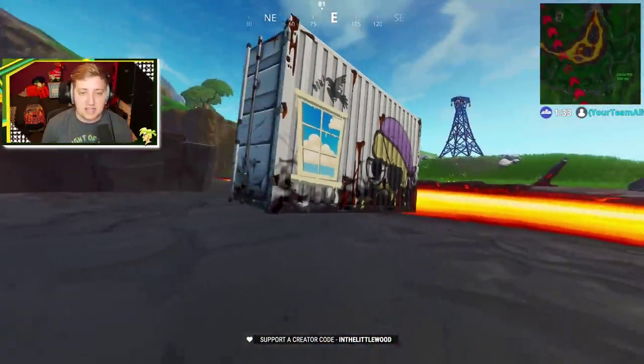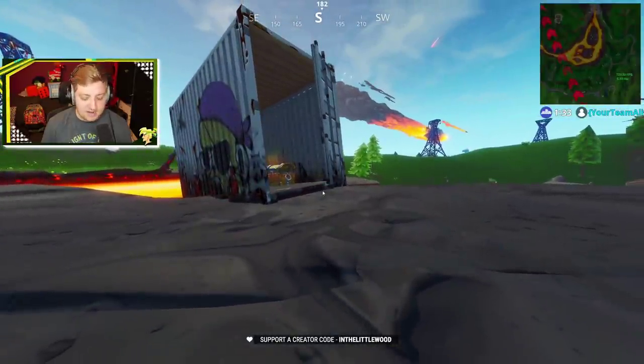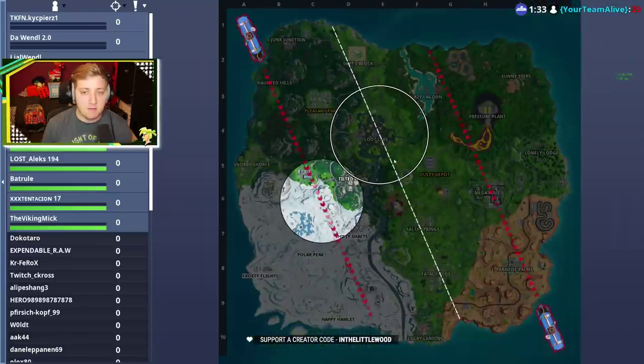The first one is this one right here. See that one? It's got a window sprayed on it. There's a chest in there — you go and collect it. On the map, you're looking in kind of this general area around about here. So that's where you're looking for that one.